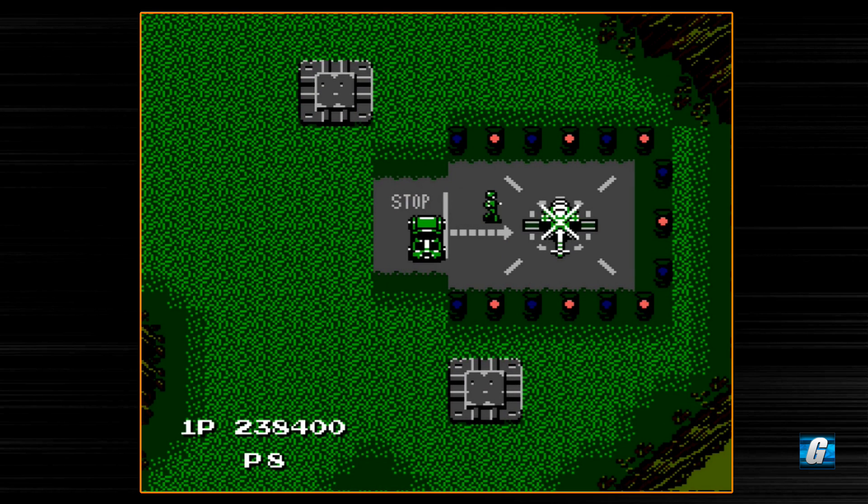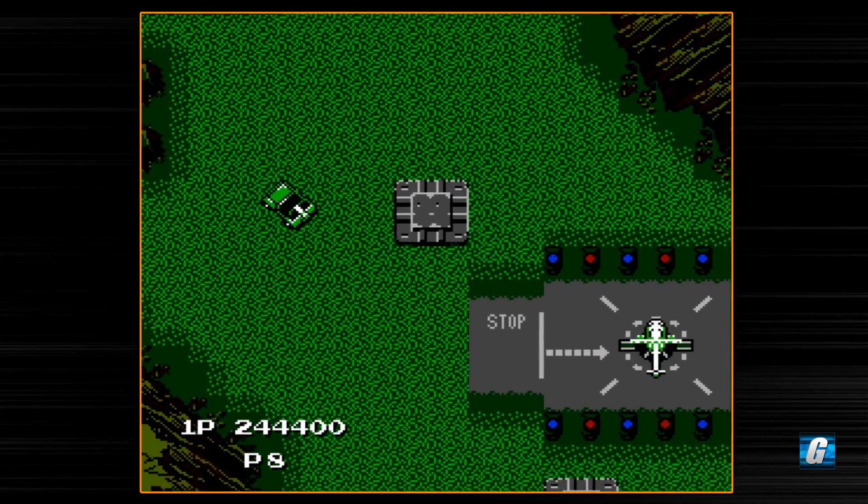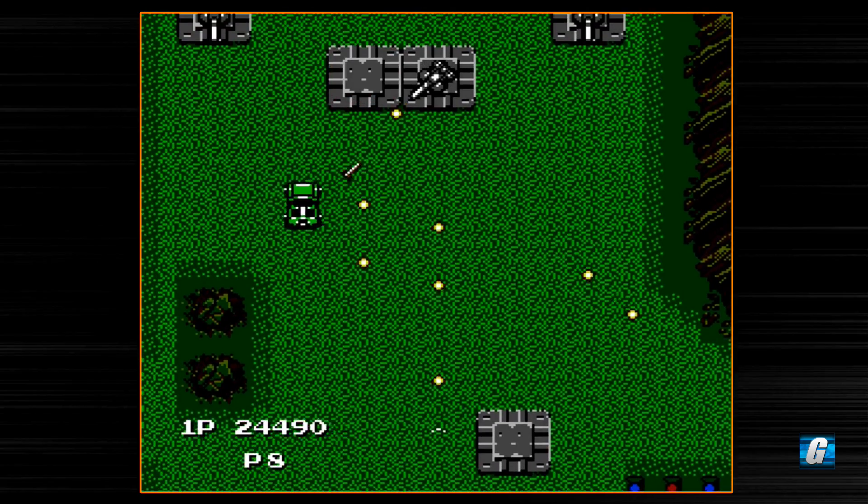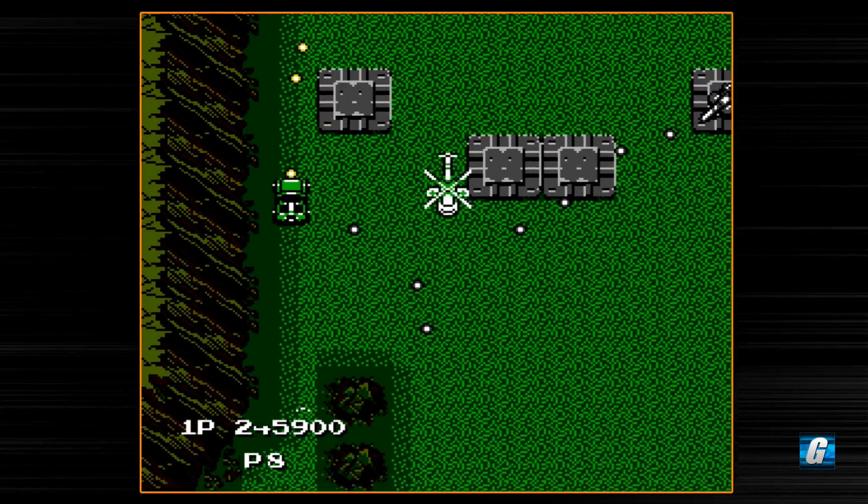We can drop off some more POWs for some more points — 500 points a piece. You can see why grabbing the POWs is important for survival if you're having trouble with this game, because we've got eight lives right now and we're going to get more as we progress, assuming we don't die.